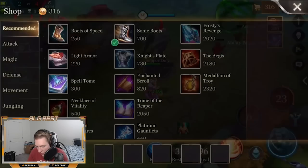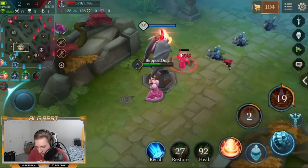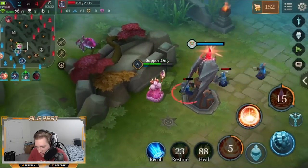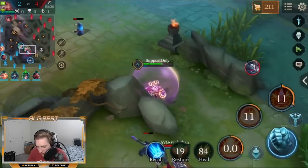I'm going to go ahead and build Knight's Plate next. That way it reduces enemies' basic attacks when they attack me and I take damage from them — it'll help me out a little bit against this Nakroth.